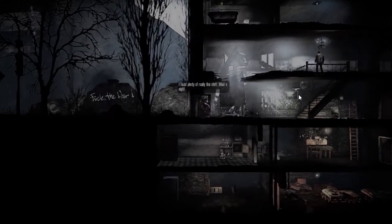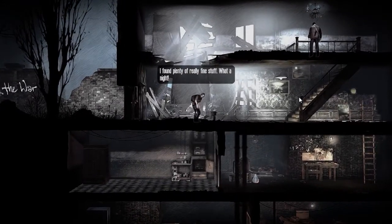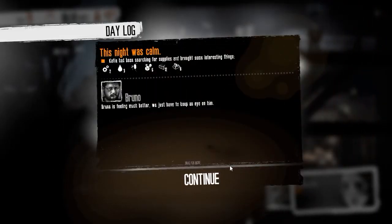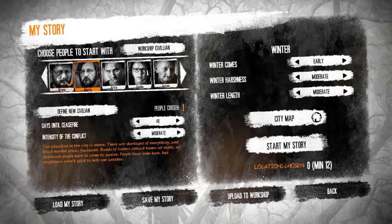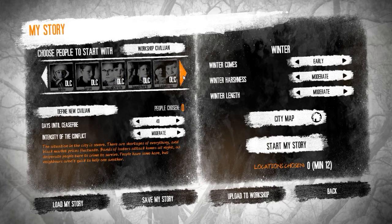When you first play the game you have the preset group, but eventually you unlock more groups and more places for them to start. It's a bit random where you start out. You can also do a "write my own story" mode where you pick your number of characters — one to four. You can pick how harsh the crime is, how harsh the winter is, whether winter even happens, and stuff like that. You can make it easier or harder for yourself.